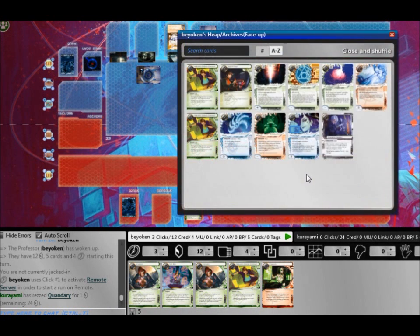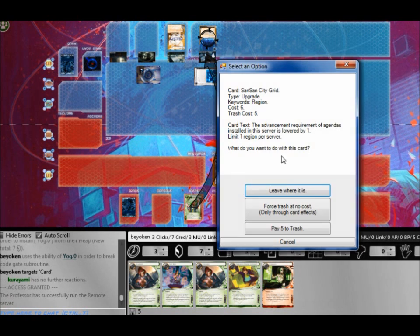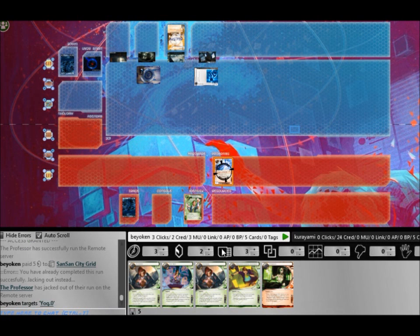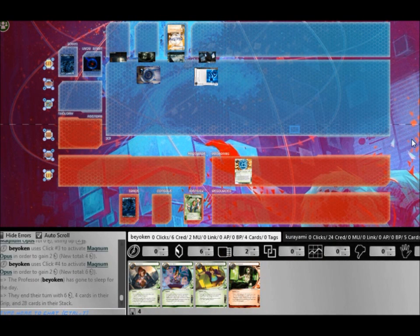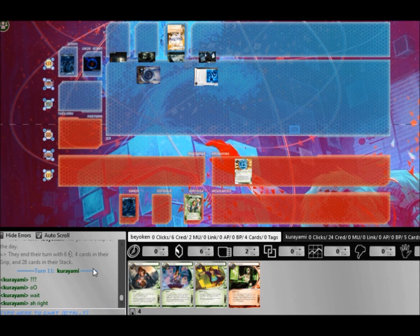So there's no point in me fighting a losing battle. I would need to get a lot of breakers out just to deal with his ability to draw Astro Scripts from R&D. Instead of contesting that, I'm now building my economy and getting ready to pull out an Imp from my stack and destroy his Biotic Labors.